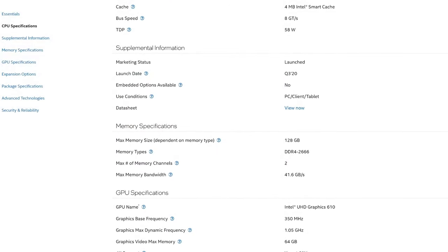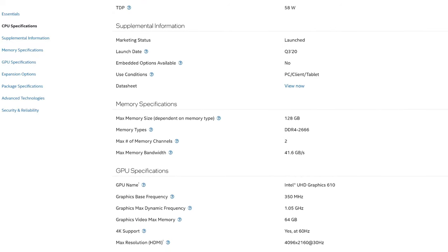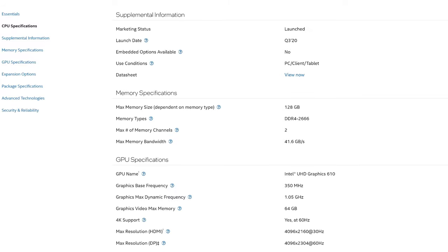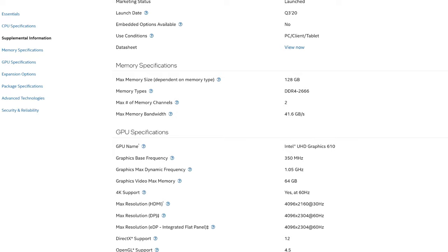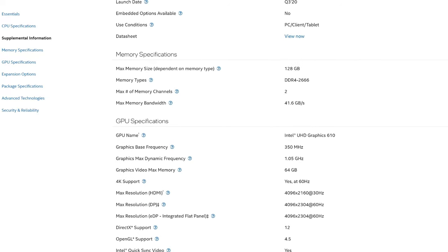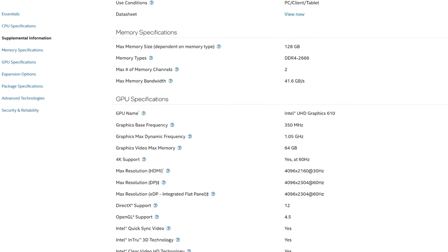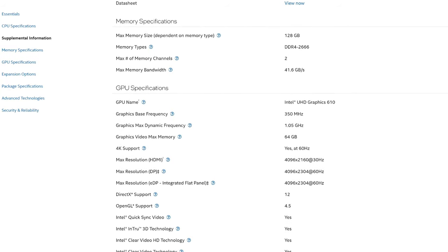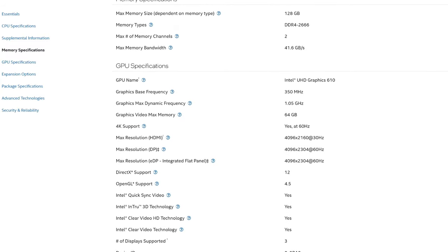Nowadays most people use this CPU to test their motherboards or to update BIOS. Occasionally you might even find them in some mining rigs. But I want to know if it's possible to game on this G5905 processor and actually achieve 30+ FPS without ruining the image too much with upscaling methods. So let's head over to the benchmarks and see what this CPU can do.